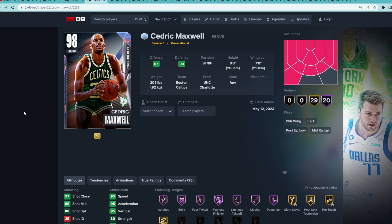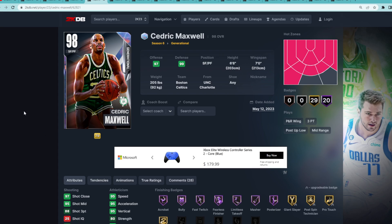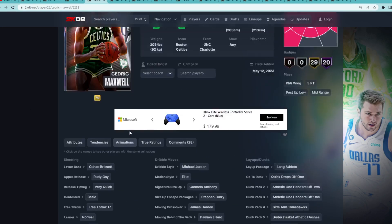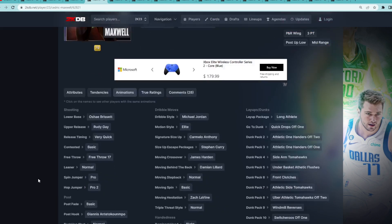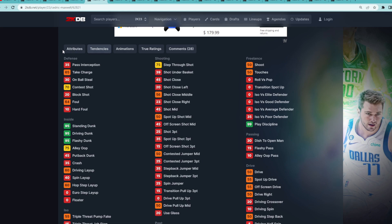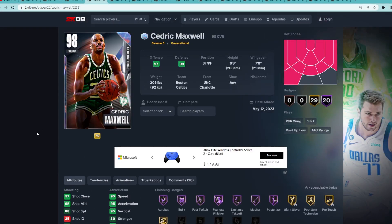Coming in at number 3 is Galaxy Opal Cedric Maxwell. He's basically a perfect card except that he can only play the small forward position. His stats are super well-rounded and I have no problems with his stats or badges at all — it's just that he's at the small four position. He is 6'8" so not a bad height, and he's got a great jump shot with the O'Shea base and Rudy Gay upper on very quick timing, plus good sigs: normal leaner, quick drops off one, front clutches. Maybe not the best defensive tendencies, but he's an absolute offensive threat at the four. I really wish he could play shooting guard — that would make him a lot better.